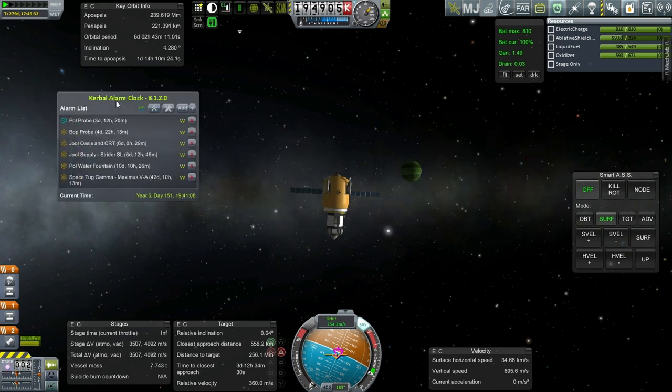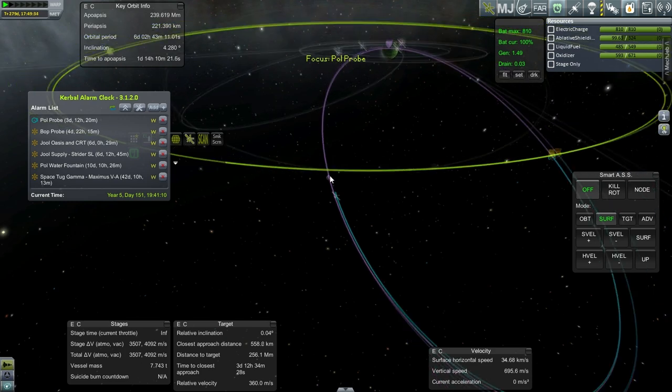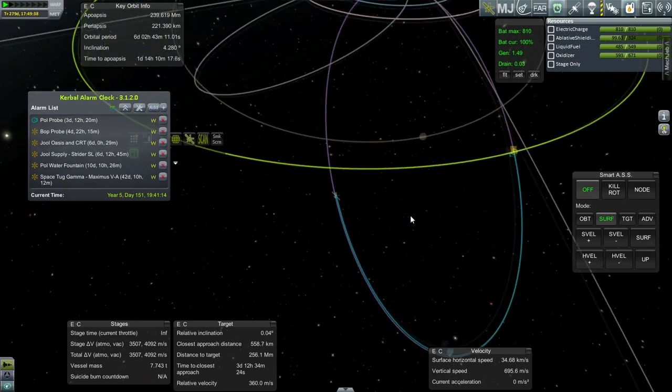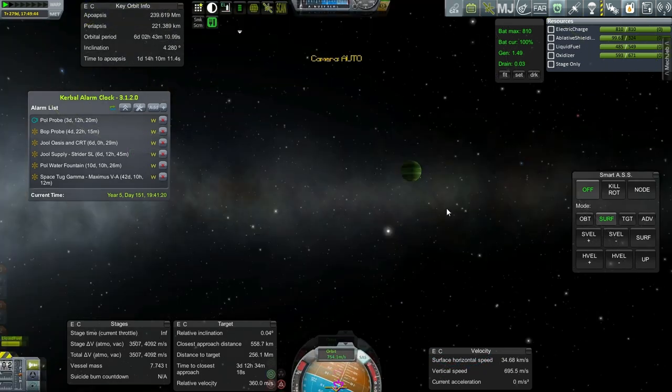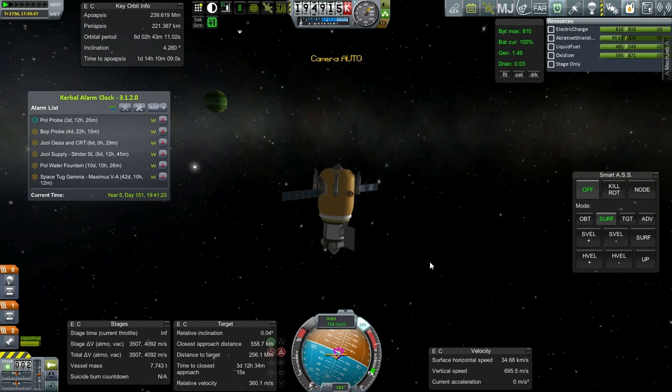Here we are first with the Pol Probe. It is simply entering the SOI of Pol in three days — that's the first thing that's going to happen. Our goal will be to get it into orbit around Pol, land it, and hopefully with enough fuel to get back home. That's got to be a bit of a trick.